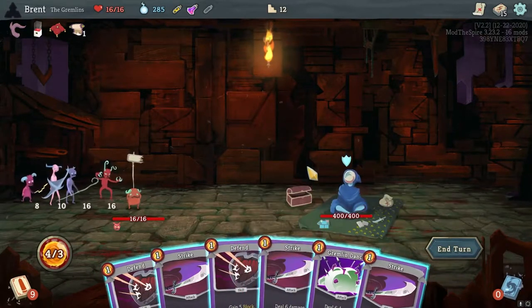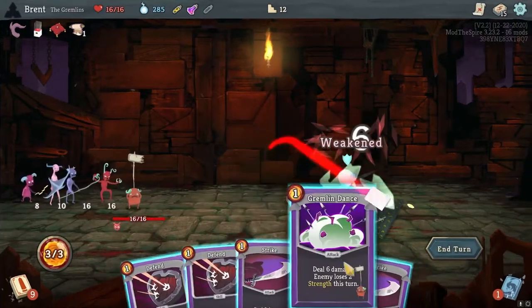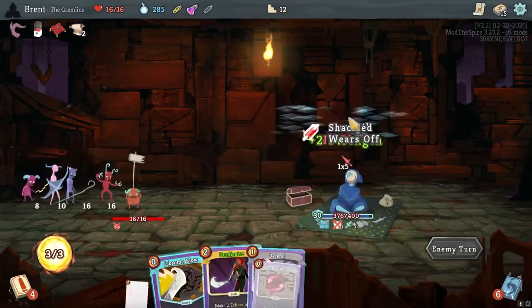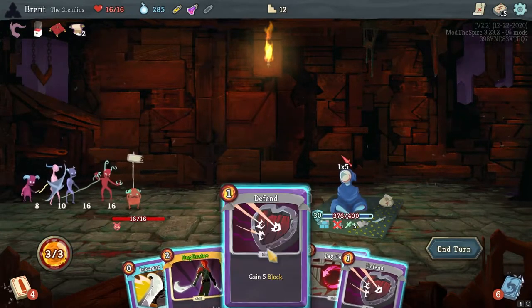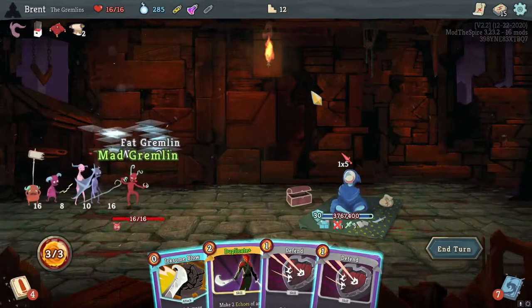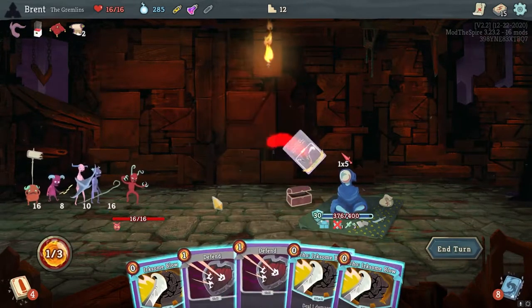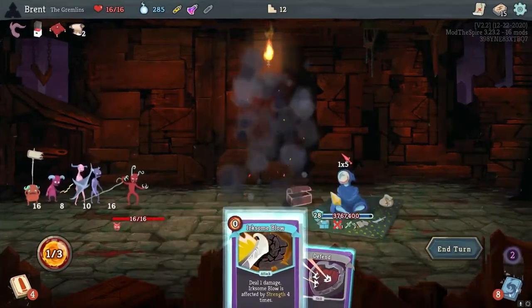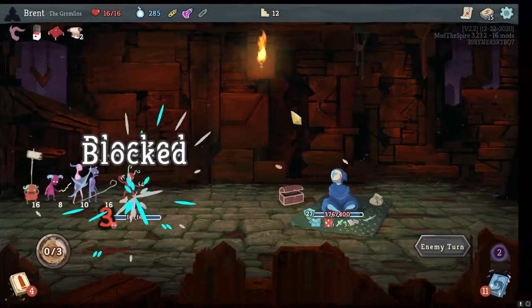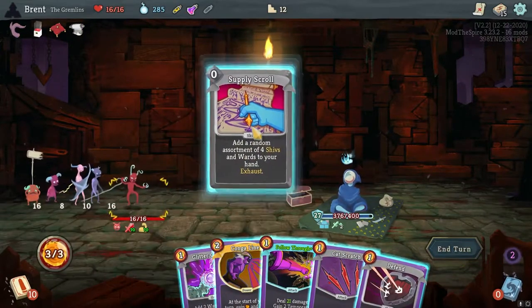I'm actually really okay with this. We're going to provide a bunch of weakness on turn one to the shopkeep, which will continue out into its big attack turn. Right there is Duplicate. The Tag Team into the Mad Gremlin is very good. I should duplicate because I only need to play one defense. And there we go - 10 strength. And there's Supply Scroll, so we'll start with that.